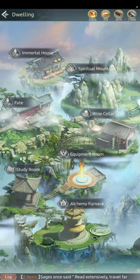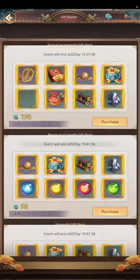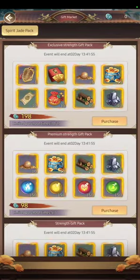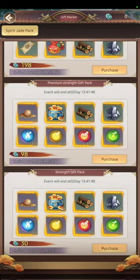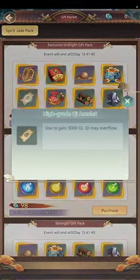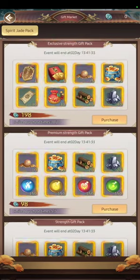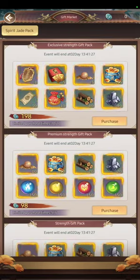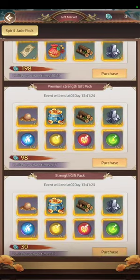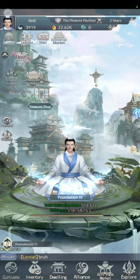Alliance is locked so it doesn't matter yet. Gift Back Market is for spenders — you can get some good stuff here with different packs. These packs are only worth it for big spenders. If you're not a big spender, don't worry about it. If you do spend, go for the big pack because you'll get tokens for Essential Pavilion, stats, Wood, Iron for Key Array, and Keys.